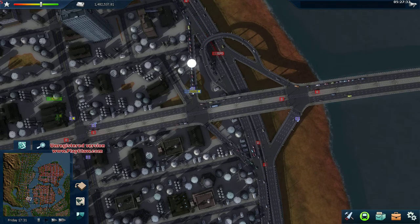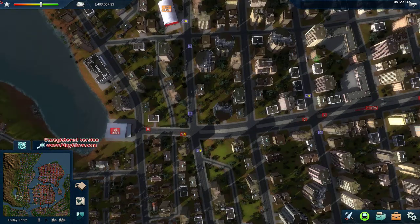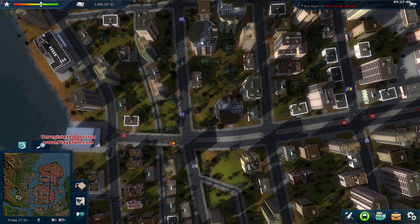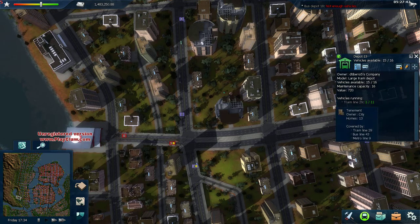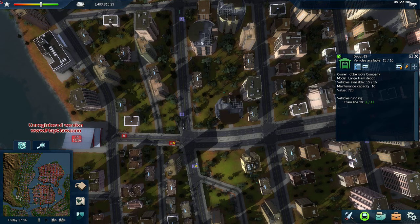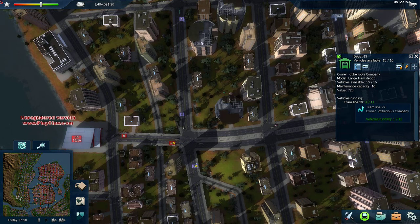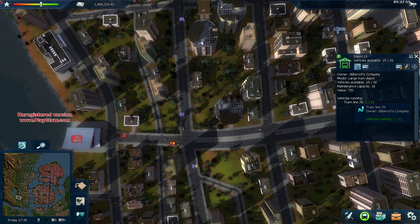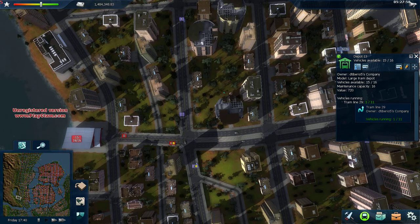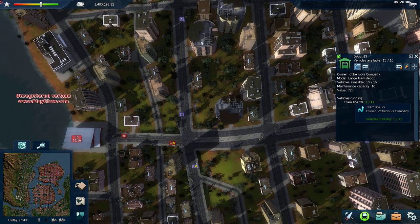That is how to add a tramline. You can check on it by opening up this window — you'll see it says tramline 29 and it says 1 slash 11. The 1 means that there is one train currently on the route, and 11 is the maximum that can be assigned to the route. Even though it does go over sometimes, 11 is the estimate for how much it plans to schedule to go on that route.